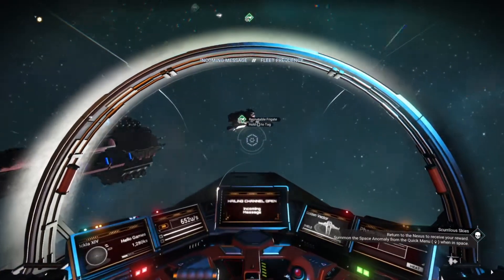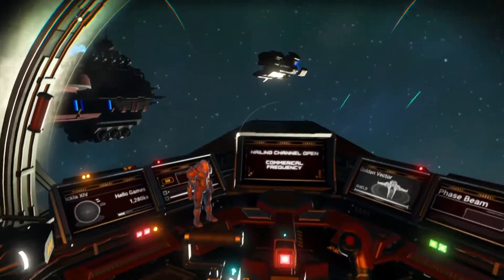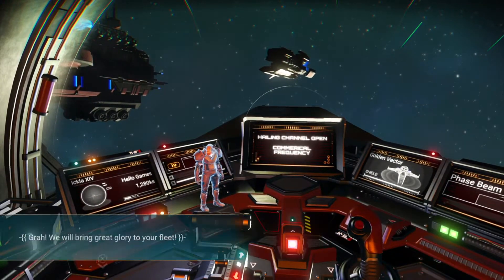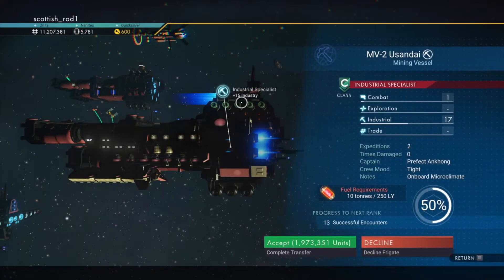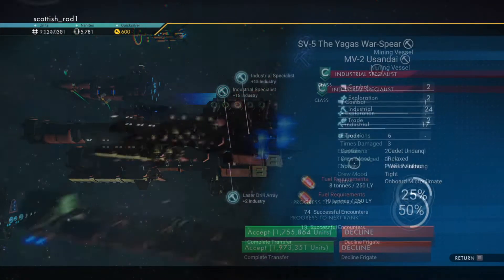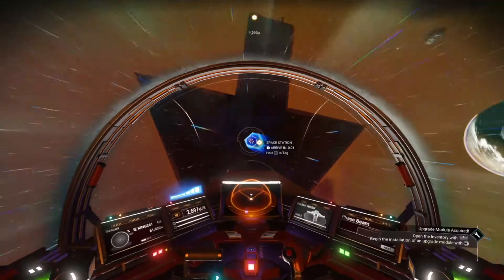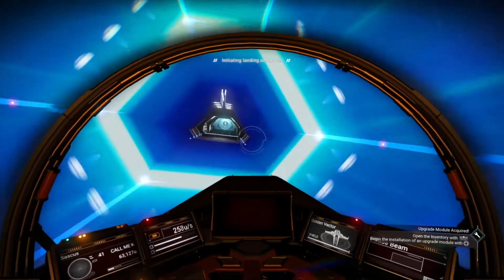Let's inspect the frigates. I'm going to pick up a random selection, as you'll need different frigate types for different missions, but do pick up at least a couple of combat ships. When you jump to your system, it's always worth popping into the space station.